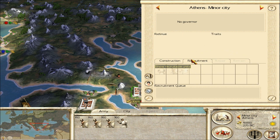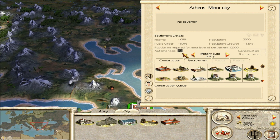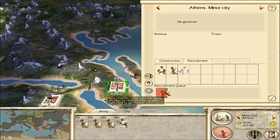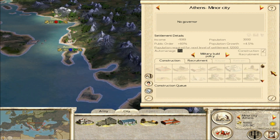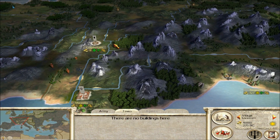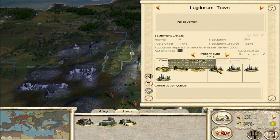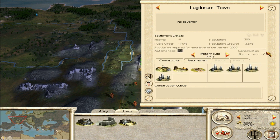For example, the units you build and the type of buildings you have depend on region. Greek cities in Greece have Greek unit recruitment and Greek buildings. In barbarian areas, you can only build barbarian buildings and recruit barbarian units. I also have to mention that when you try to recruit units as the rebel faction, it's very unpredictable. In some settlements you can build units — like in Athens you could build militia hoplites and probably hoplites too — but in some settlements, particularly barbarian ones, you can't build anything, not even war bands, which is a pain.